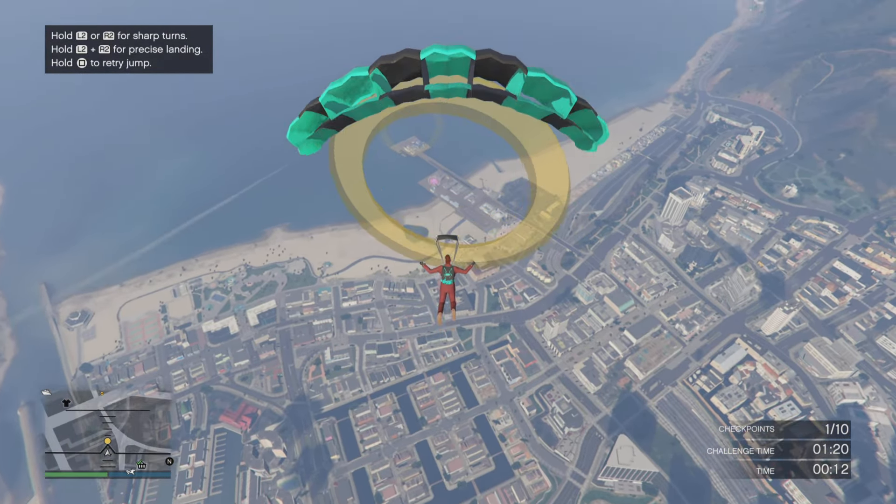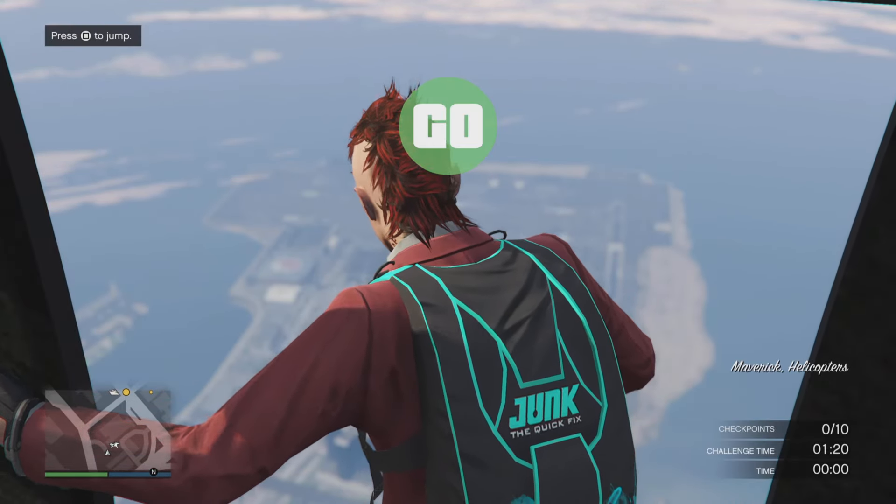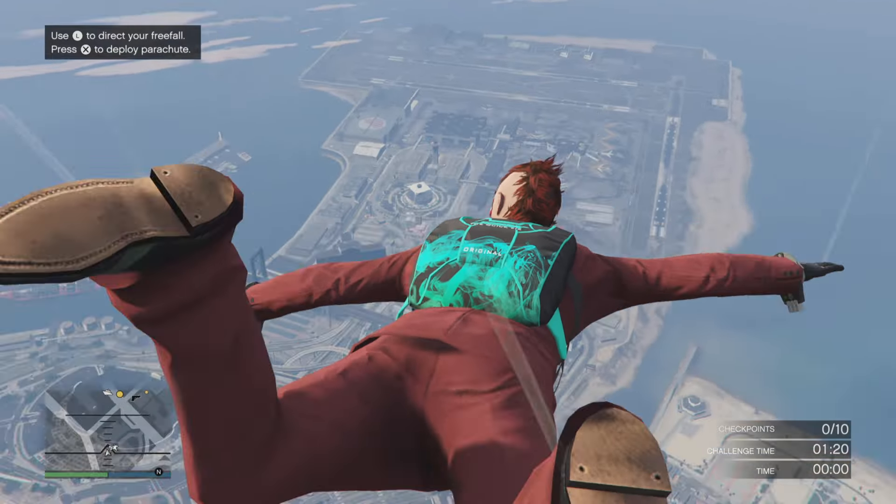Double cash money on salvage speed at the salvage yard. Not bad. The salvage yard robberies: the McToney robberies, the Zentorno, the Duggan robberies, the Baller STD, and the cargo ship robbery is the Seminole Frontier.